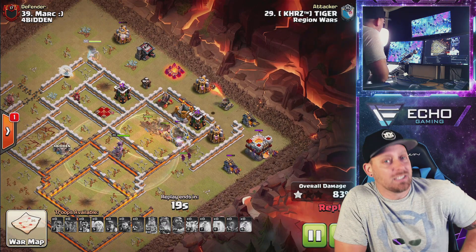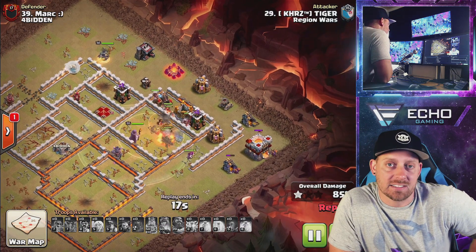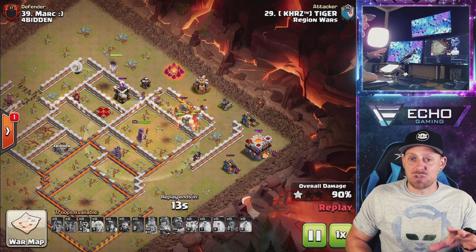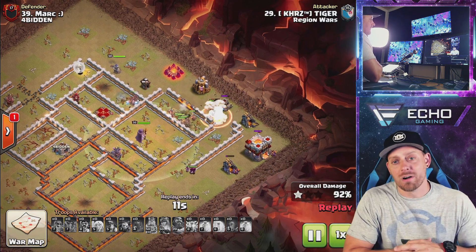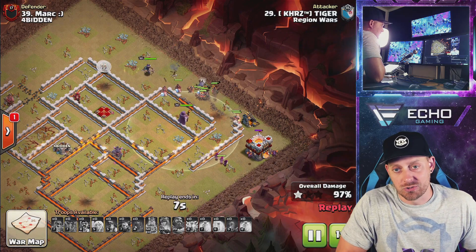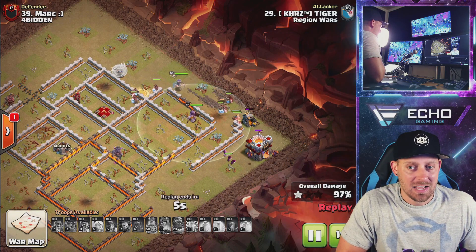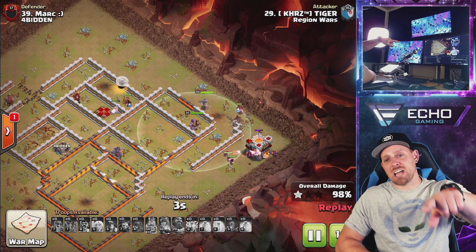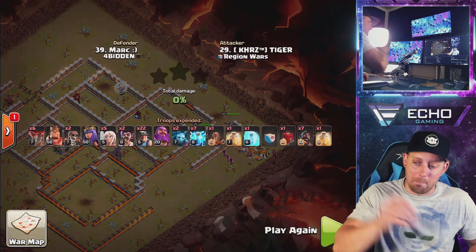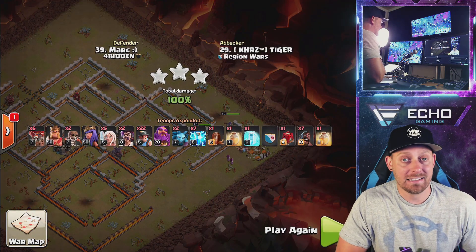Tiger coming through, making this look like cake — like easy sauce, like nothing. Maybe it was, because Tiger — well, they practice. Friendly challenge to death, guys. Got to make sure that you know how to do these strategies before you bring them to war and look like a fool with a one star or even a two star. Don't look like a fool — practice in friendly challenges and use the Zap, Quake, Queen Charge, Miner strategy. It's one of the best right now in the game.